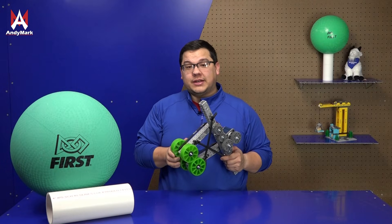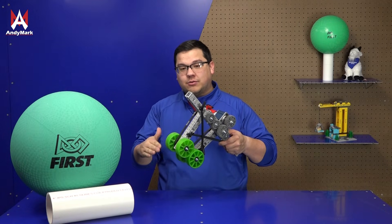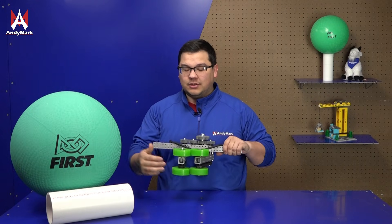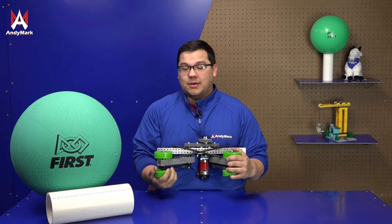As you can see, we've moved the motor to the back of this mechanism and are powering the rollers through belts. Whether you use a roller-based mechanism in this orientation with rollers on top of another set of rollers, or in a side-by-side orientation, the game piece should pass between the two roller sets and be acquired inside.